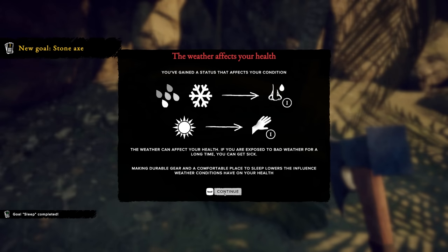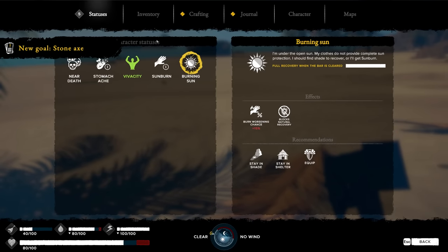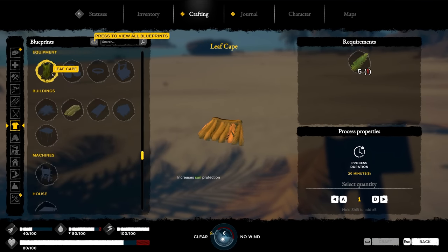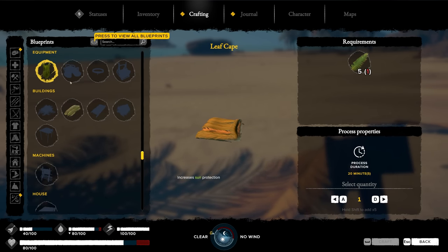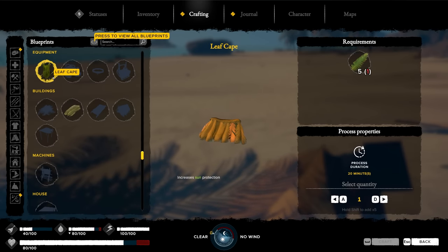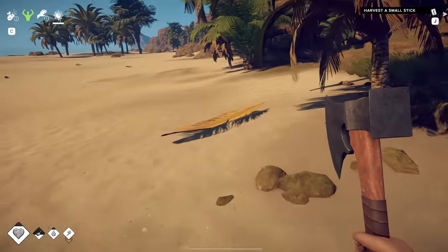Weather affects your health. I should probably stay out of the sun, or maybe try to craft up some armor. Is there a way I can do that? A leaf cape — nope, looks like a skirt more like it. Leaf sandals — going to need a different type of leaf for that. We need five for that, so we can't make that right now.